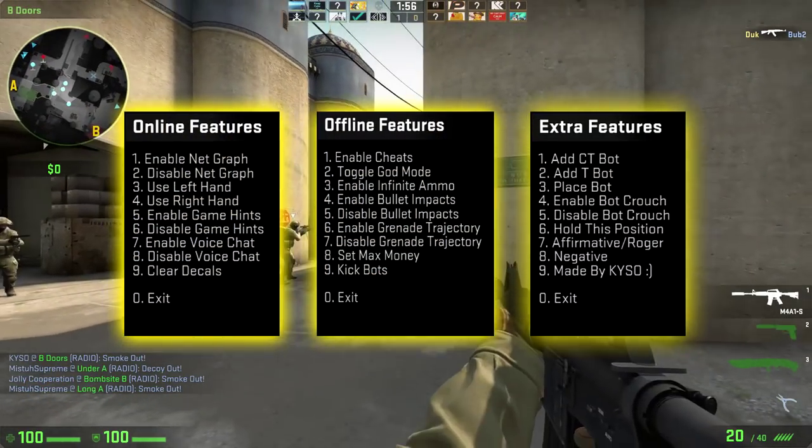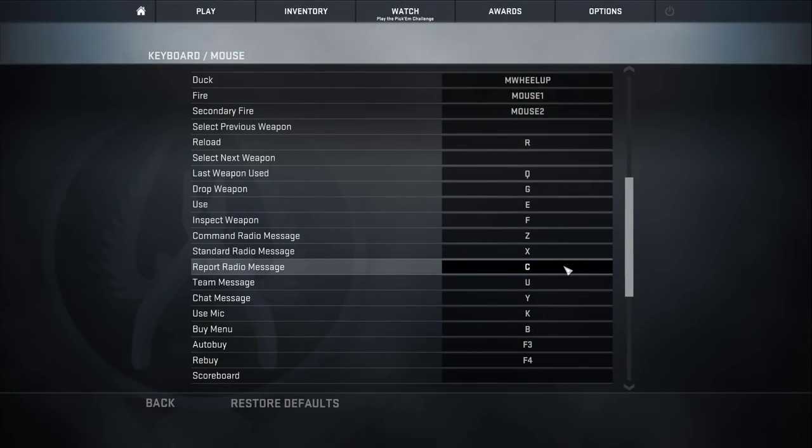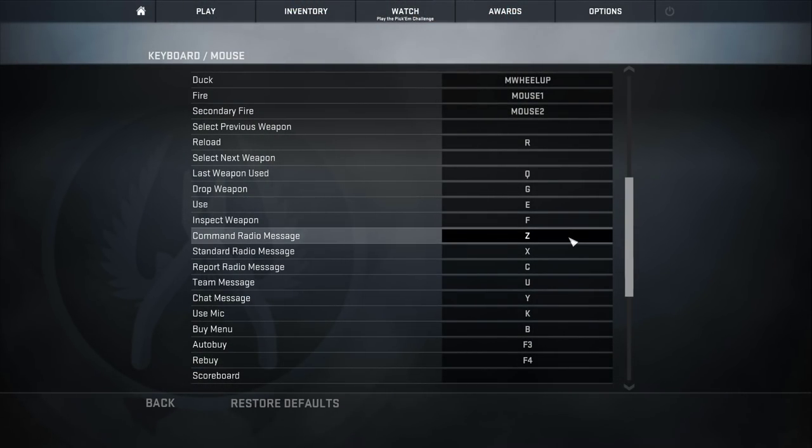Here's a screenshot of all the options that are going to be in this menu, and I'll show you how to use them and what they do. You're going to access these menus by pressing Z, X, and C by default. You can check what keys will open this by going to your keyboard settings and looking at the radio messages.